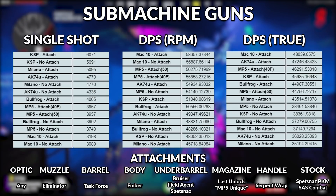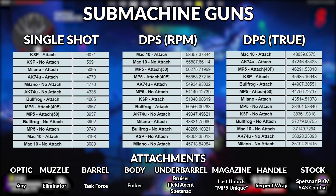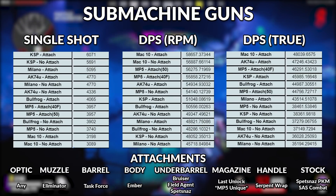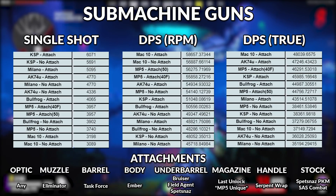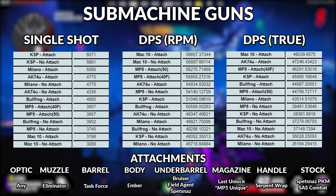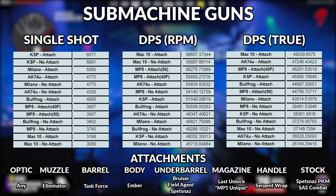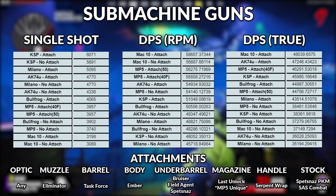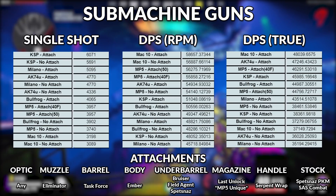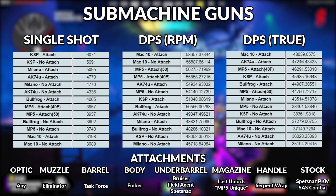Next up are the submachine guns — this is where we have our first example as to why we want to look at damage numbers from multiple categories. Based off per-bullet damage, the KSP with attachments is by far the highest, but when you look at True DPS, the MAC-10 completely takes over. If we're talking about using an SMG in a realistic setting, True DPS is what matters the most for SMGs, so I would strongly recommend the MAC-10. Dead Shot Daiquiri is also not going to see much benefit in this weapon class.